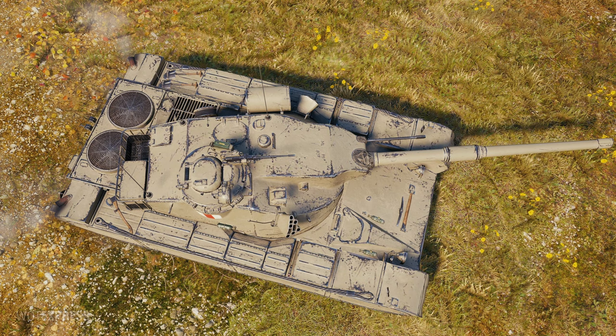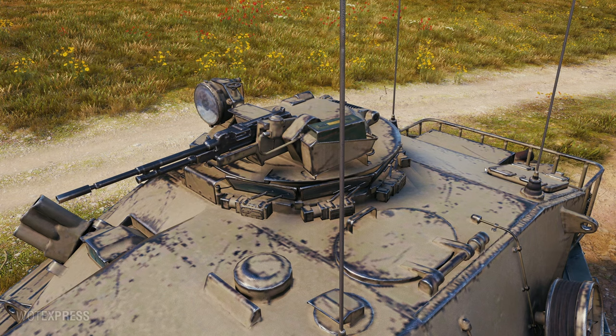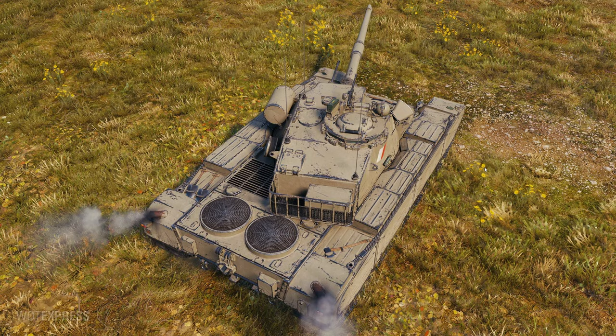Because of the weak hull, you should only go hull-down and wiggle the turret to prevent shots to the cupola. The main feature of this vehicle is the 110 millimeter main gun — the second highest alpha for a medium tank at tier 8. The highest alpha is the Chimera with its 127 millimeter gun.